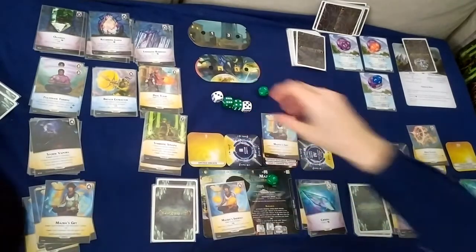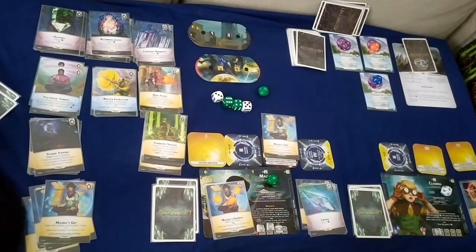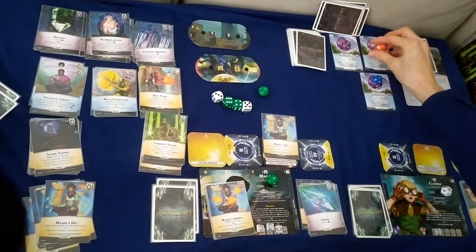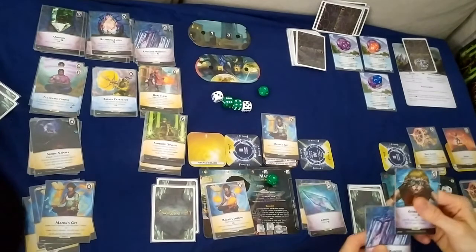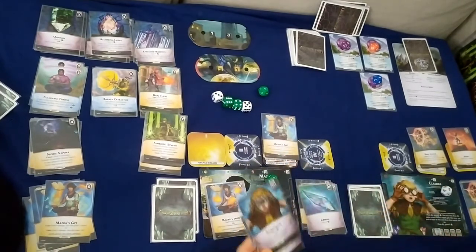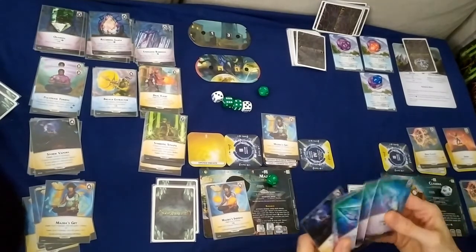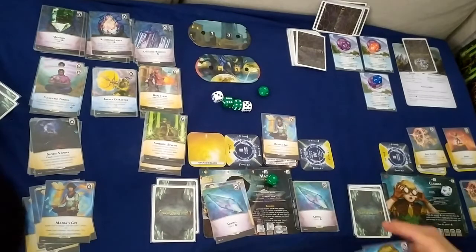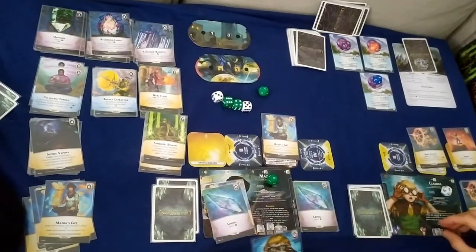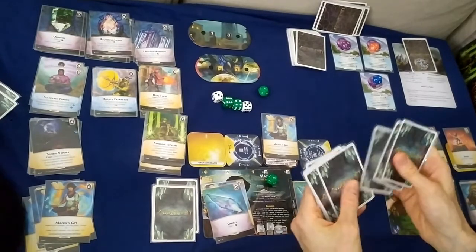Claudia's turn: cast Dust Caller for five damage. Prep Dust Collar and Spark. Four ether in hand — Dust Caller lets an ally return a card costing zero from discard to hand, so return a crystal. Spend four ether on two charges. Draw back up to five.